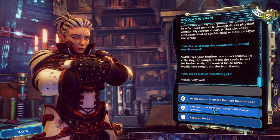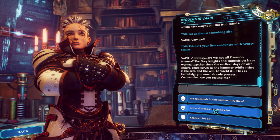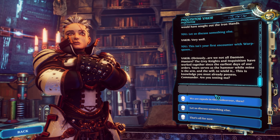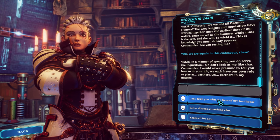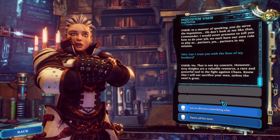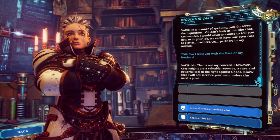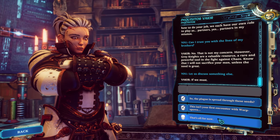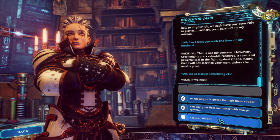This isn't your first encounter with Warp Spawn. The Grey Knights and Inquisition have worked together since the earliest days of our orders. Your order serves as the hammer while mine is the arm and will to wield it. Commander, are you testing me? We're equals in this endeavor — partners in my mission. Can I trust you with the lives of my brothers? Know that I will not sacrifice your men unless the need is great. What was really cool is in that discussion with the Grand Master, we got to select agreeing with the Inquisitor and we got extra research speed — had no idea these discussions had any type of outcome like that.